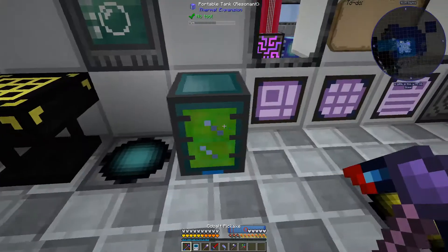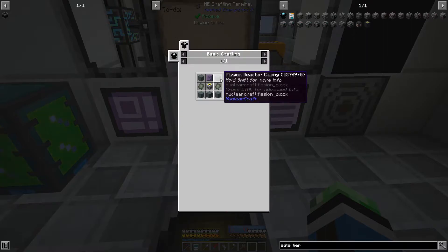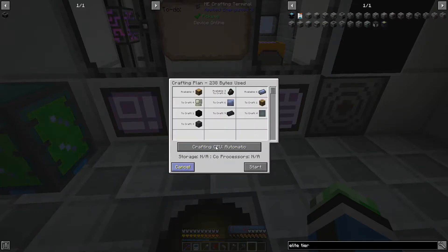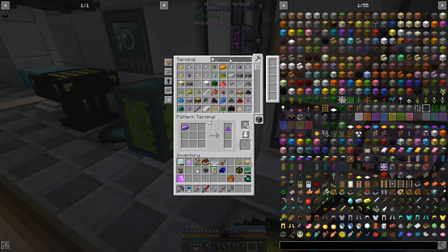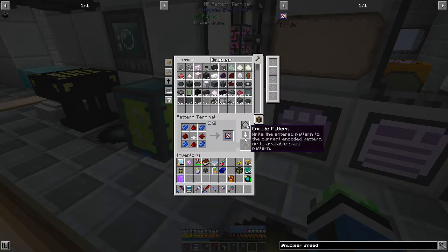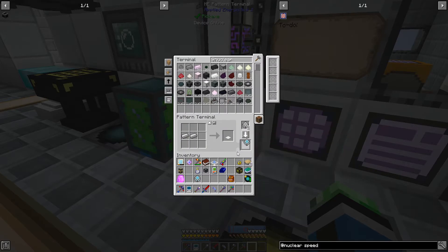It's not going to be perfect but it's something. Fission reactor casings need basic plating and tough alloy. Now that I'm thinking about it, let's get the NuclearCraft upgrades. Nuclear speed - I'm going to want to teach this thing how to do these upgrades because my machines are kind of slow. I need to teach it how to do a heavy weighted pressure plate.